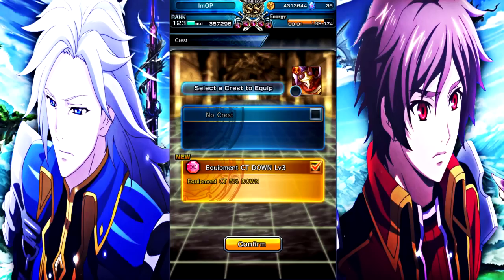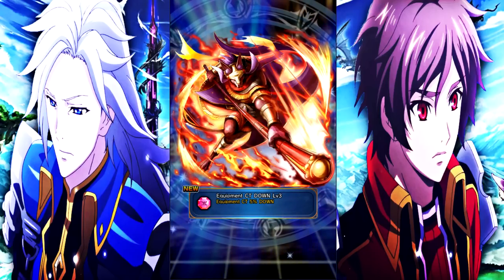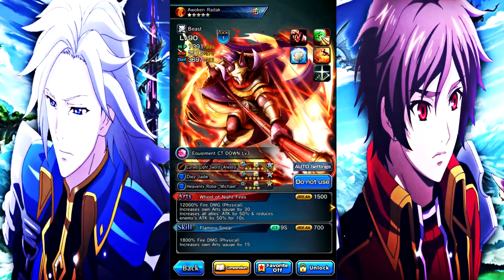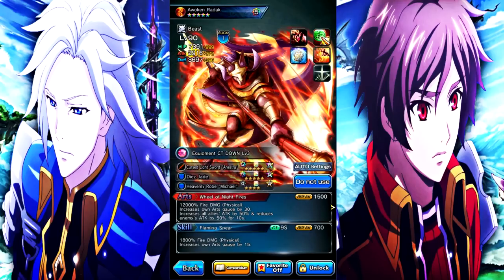We got equipped CT down from the drop — not bad for the defense slots. However, I'd probably go either attack on him, or if you wanted more art gauge, maybe skill CT. Redoc is a cool unit — a very solid free unit. It would be doper if he were a luck unit, but he's not. Technically you can use luck gems on him, but I wouldn't recommend doing that.